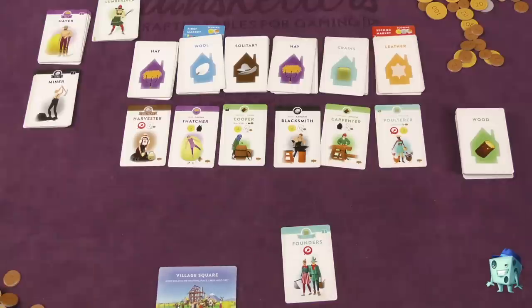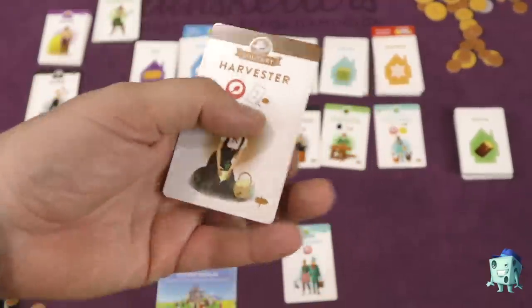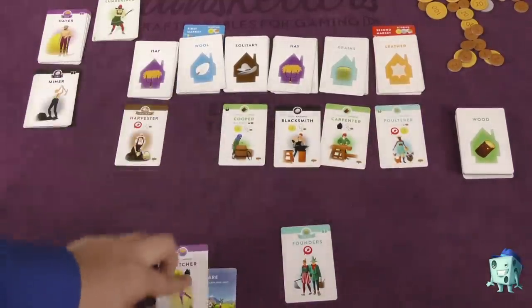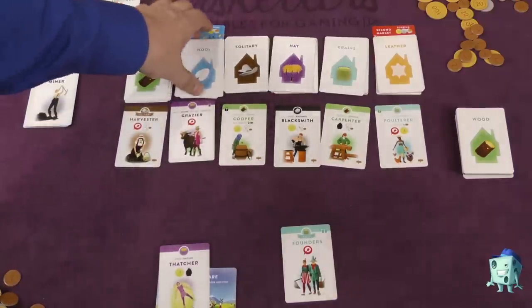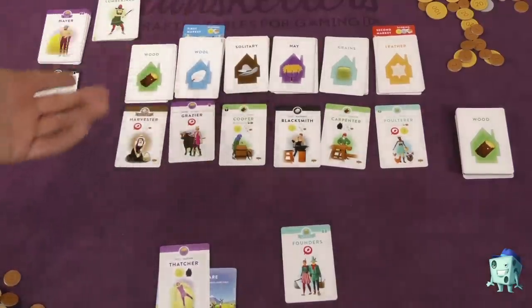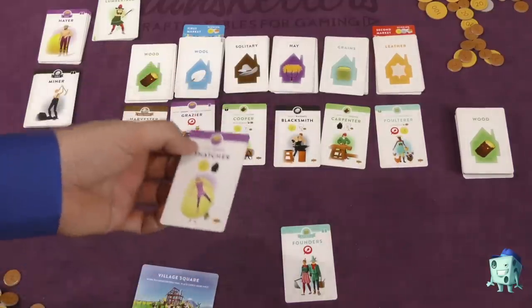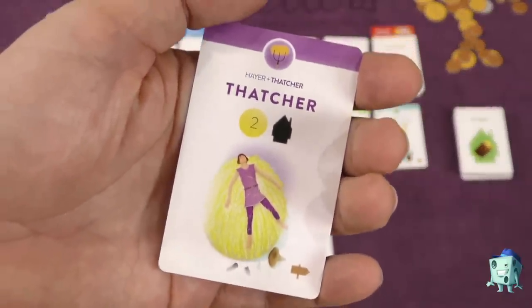In the drafting phase each player will draft two villagers. However, if you have a villager in your village who has the extra draft symbol, for each one of those symbols you can draft an additional villager — a third, or even a fourth. When you draft them you place them in your village square. You replace the taken card with the top card of the last pile, remembering that when that pile runs out the first market happens. If you don't like any of the available cards you can take the top card of one of the piles. When everyone is done drafting, players take turns building — each player can build two people into their village, plus one additional for each building bonus symbol already in your village.